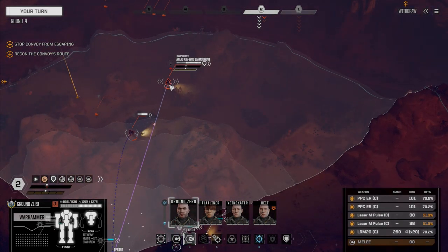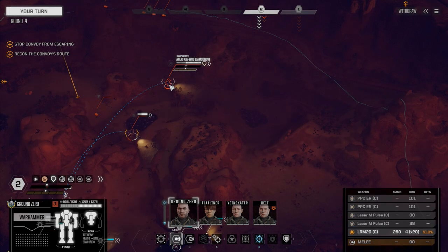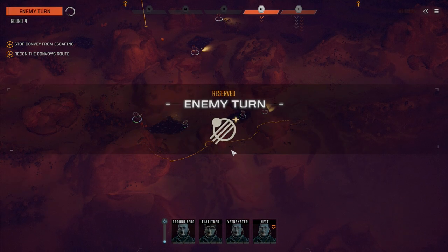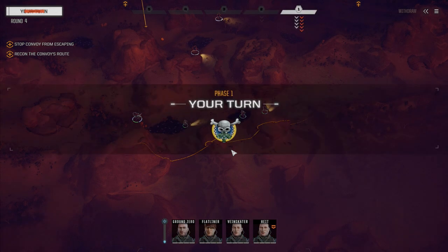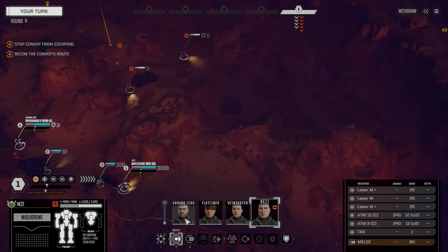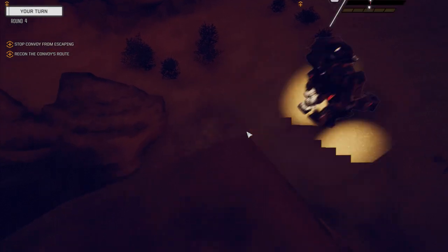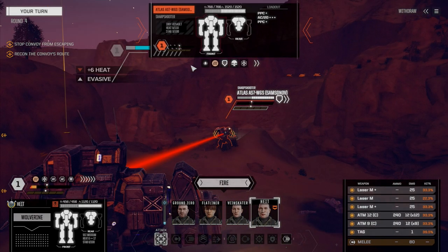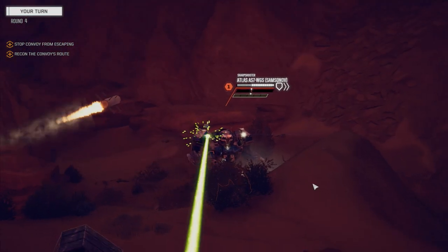I can see the Atlas with a not bad chance to hit. I think I'm going to reserve — I want to see what they plan on doing here; that Stalker might move in and fire. Let's get Height going first. With really great evasion we could probably draw some fire away from the Atlas, so we're going to move in on him and fire everything — actually we'll leave one medium laser off just to keep our heat down a little lower.